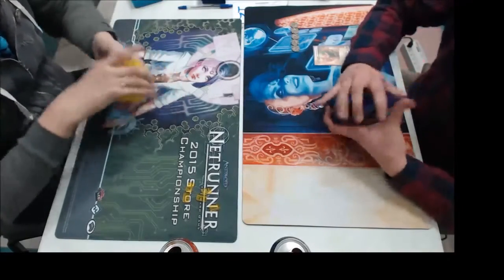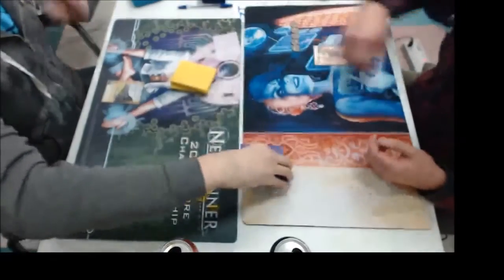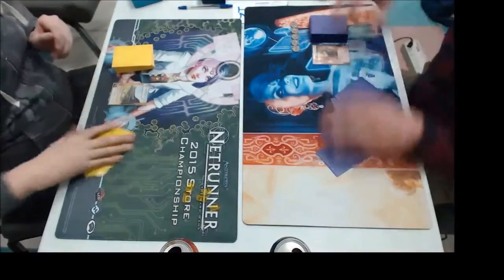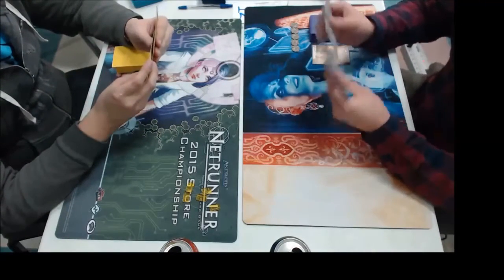So the most recent legal pack at that point had been Calogoda. So we'll get a little bit of a taste of the new cycle. I offer a cut to my opponent and we're about to get things underway. So what was kind of your game plan going in here with Harpsichord? Kill, kill, kill.